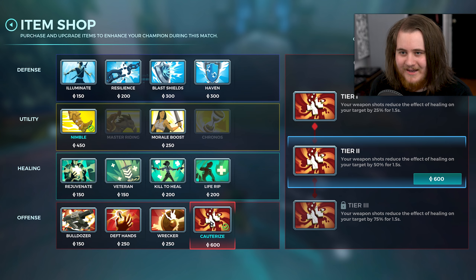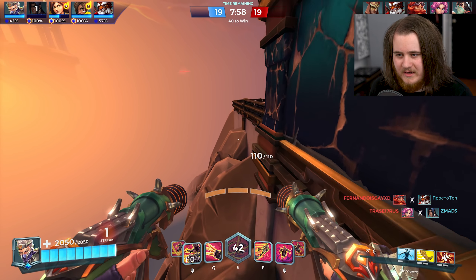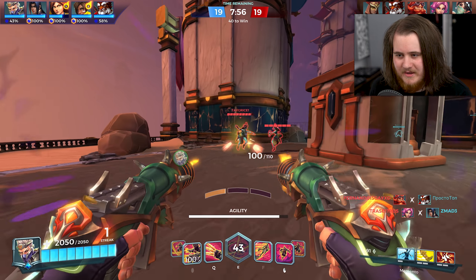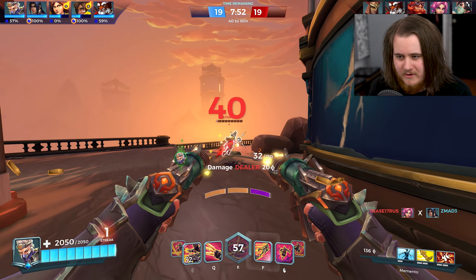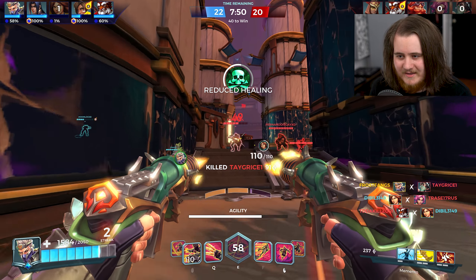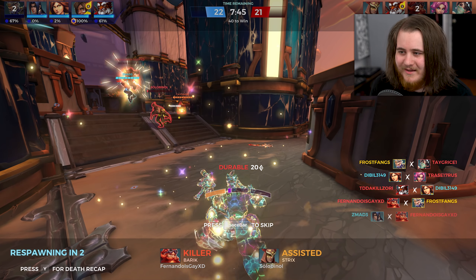Let's get more Cauterize and some Illuminate — that should help us out. Going for another flank — can you even call this a flank, that might be a bit of a stretch. Let's get rid of the Ying — she is gone. Or not — oh my god my aim. I ran out of mousepad there. I just killed Ying a second ago — wait, that's not Ying. I'm Koga, not that guy. Xin bolted back.